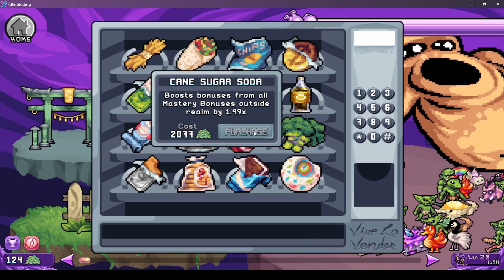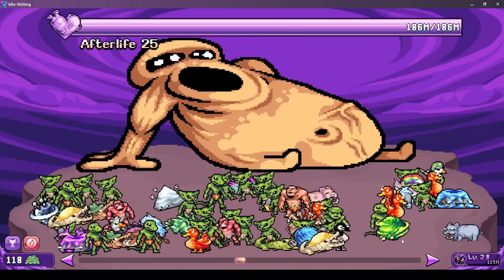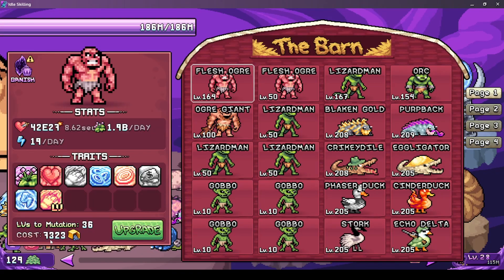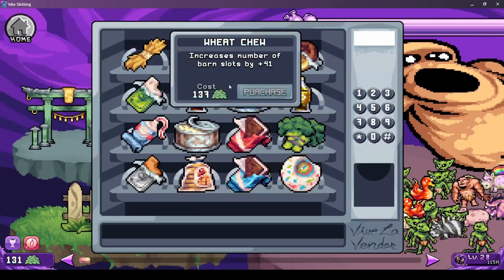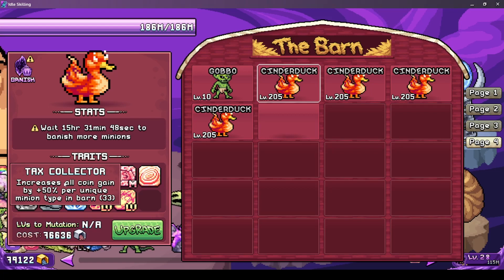Here is better mastery bonuses. Broccoli does nothing I think. And Shane level - sometimes when you level up you can get another level. These are my current pets. I have the final mutation of everyone except the ogre spawn - they are still too costly. Just upgrading once lowers my money by a lot. That's going to take quite some time. At the moment I'm getting Cinderdax - it has this tax collector bonus: increase all coin gain by 50% per unique minion type, and it stacks.